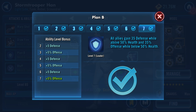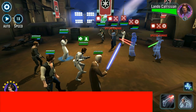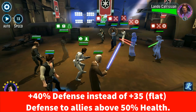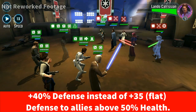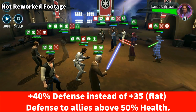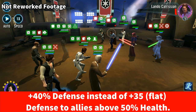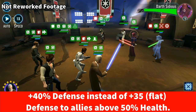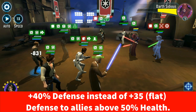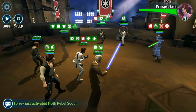His current leadership, Plan B, provides all allies with 35 defense while above 50% health and 35% offense while below 50% health. The new reworked leadership now grants plus 40% defense instead of a flat plus 35 defense to all allies above 50% health. While it's nice to see a change — because that flat number of 35 means really nothing given how the game has changed since this character was released — percentages are definitely better than a flat amount, but the leadership itself still isn't that great. But what would we expect, with Commander Luke coming with a superb leadership.